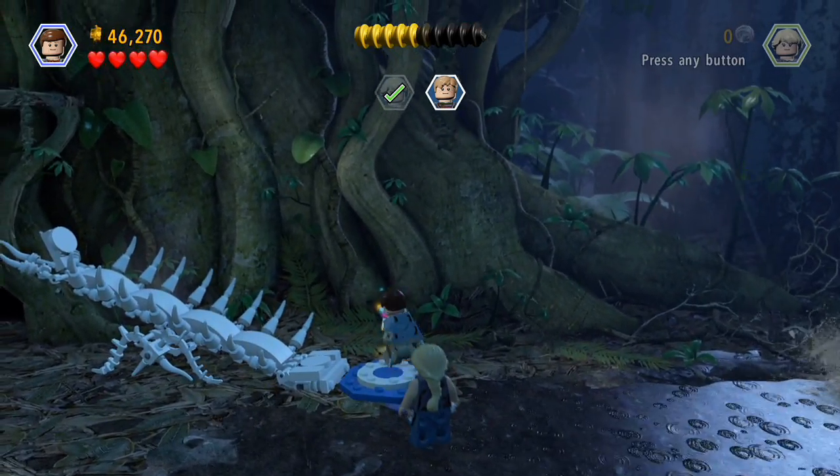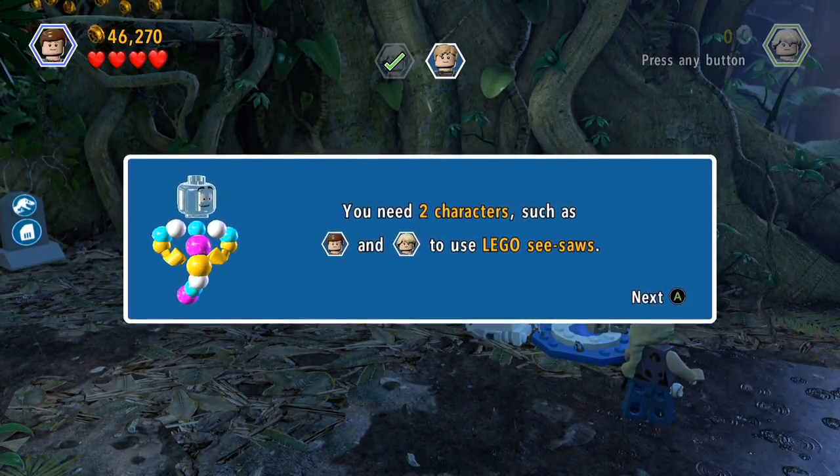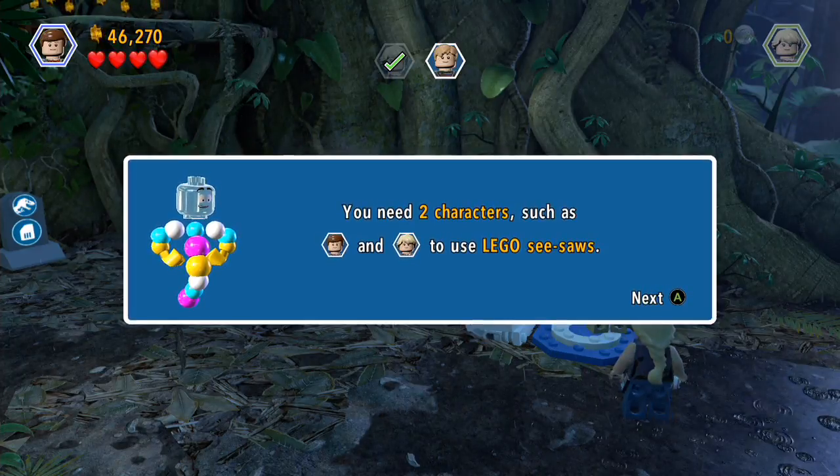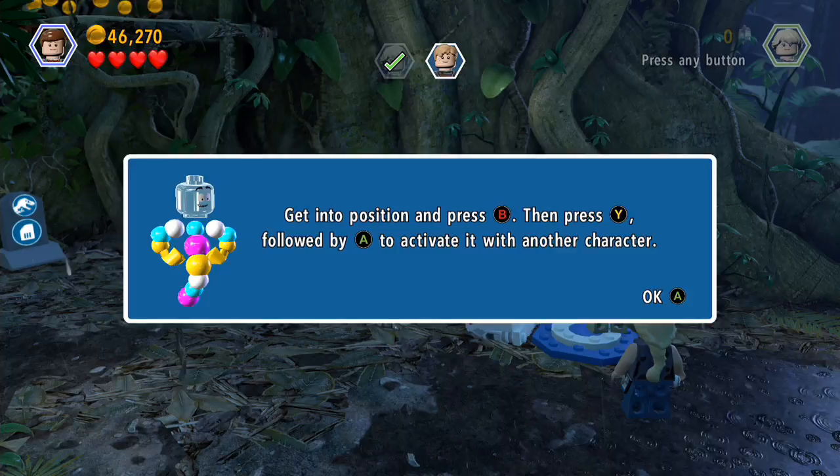What have I got to do with it now? I need two characters — oh it's a seesaw! Yay, I can have some fun, let's go on the seesaw.